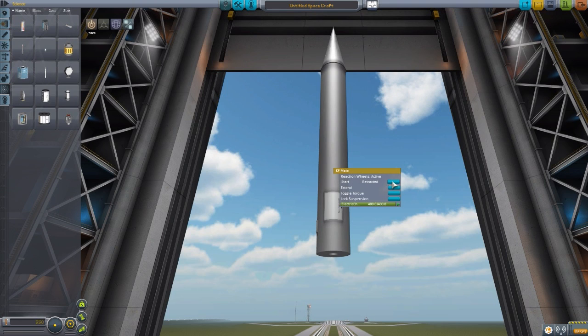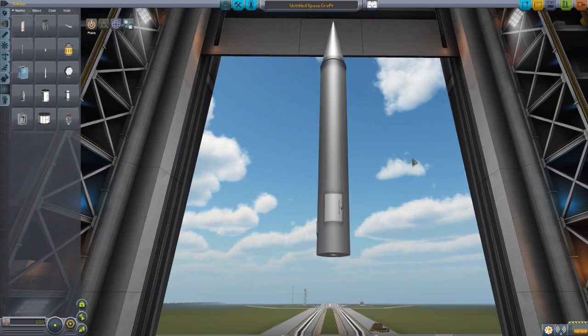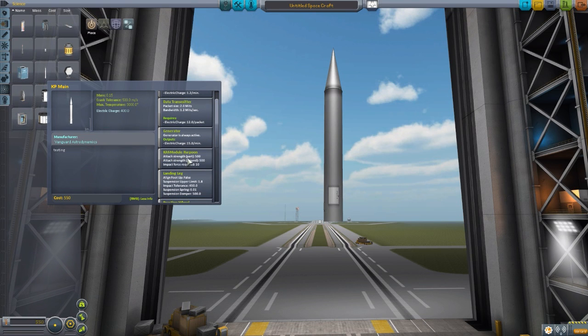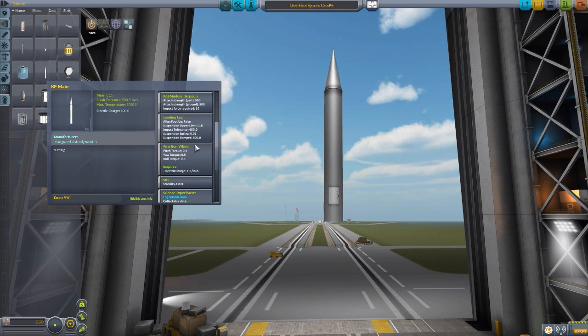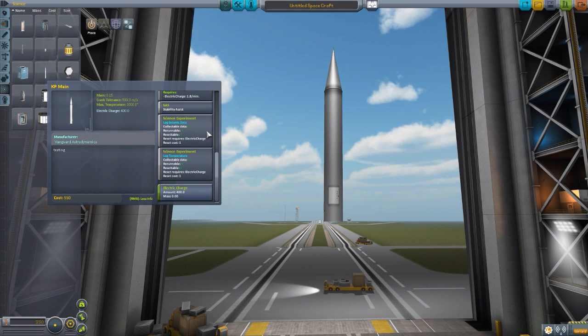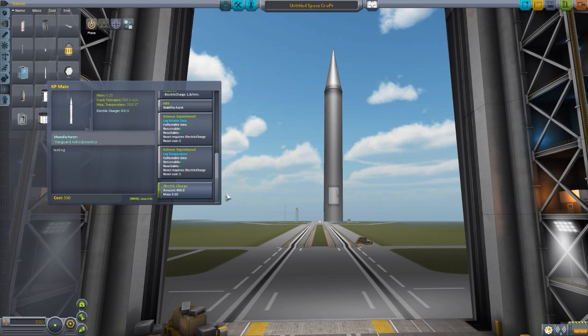Beyond the little data transmitter, it also has a built-in generator, the CAS module harpoon — which is how it attaches into the surface. The cone of this thing is technically a landing leg — that's how it deals with impact tolerance — but there is no actual landing leg that deploys. It does also have its own reaction wheel and SAS. As for science equipment, it has both a seismic sensor and a temperature sensor, so just two experiments for the time being. Hopefully more will be added in the future. And of course, an electrical charge of 400.